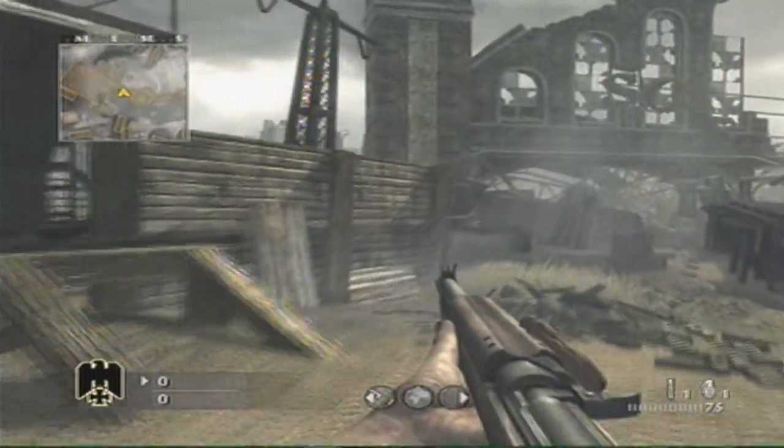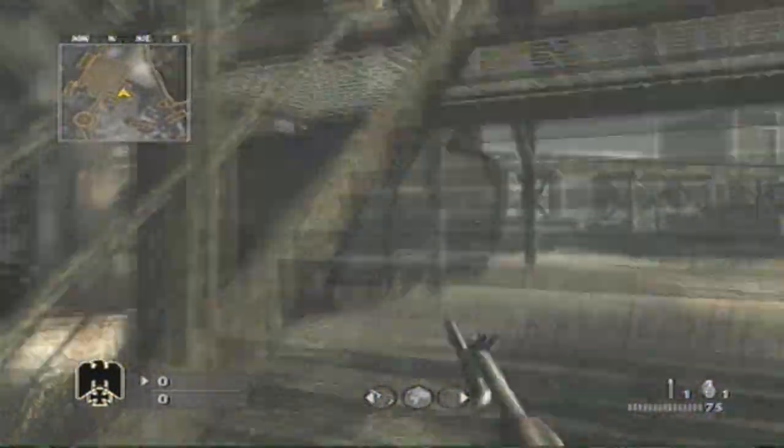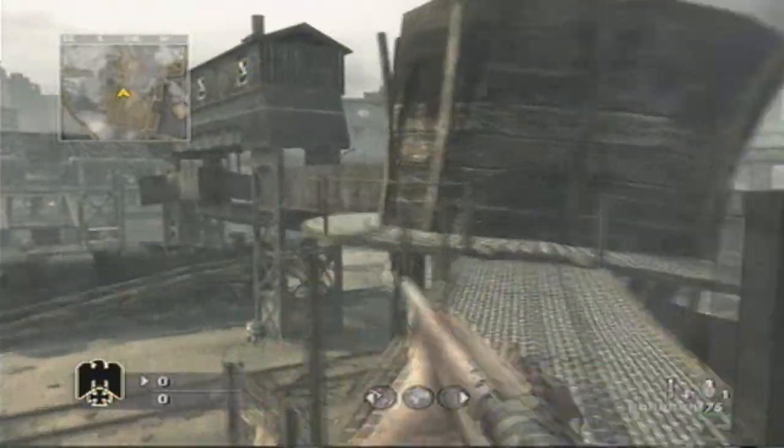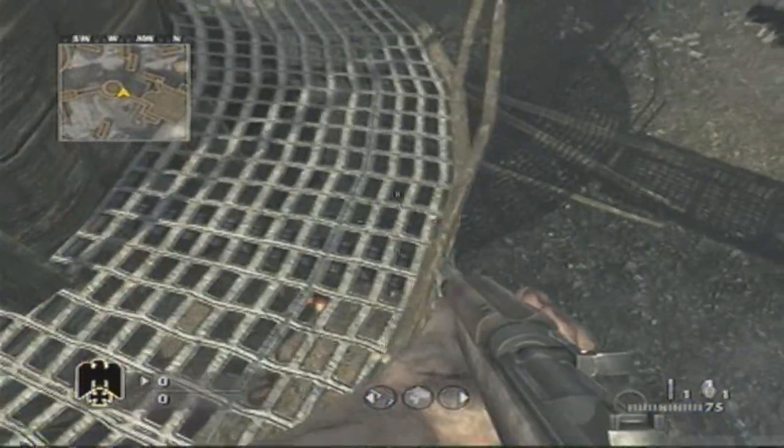In this video I'll be showing you an elevation glitch on Roundhouse. First thing you're going to do is come to the area where I am, come up these stairs, go down the hallway, and then where these little bars are, move around until it says A to get up on them.